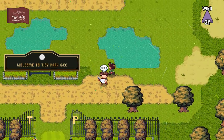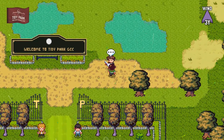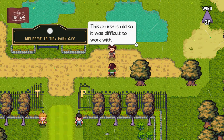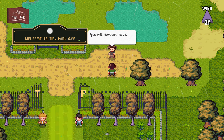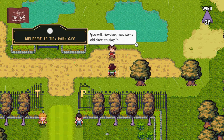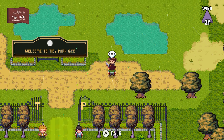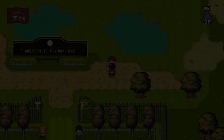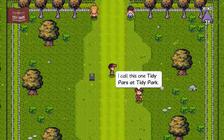He doesn't seem to mind me doing this at all. Hello everyone, and welcome back to the walkthrough. Here we go, it is time. This course is old, so it was difficult to work with. I think I've managed to modernize it well enough. You will, however, need some old clubs to play it. Really? He's still making me use the antiques? Well, at least in this area. Ready to try out the course? Yes. I call this one, Tidy Pars at Tidy Park.